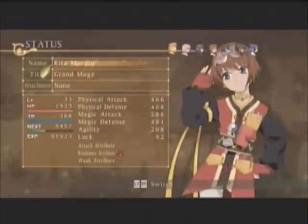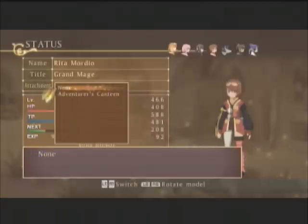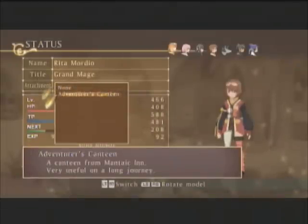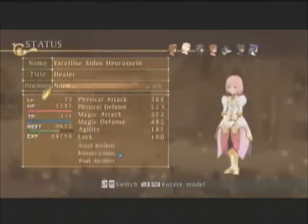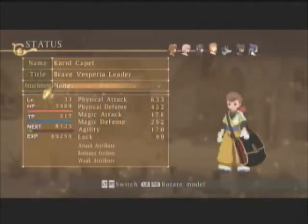Here's something I didn't get to show yet — if you go down into the character status and go into attachment, you can attach certain stuff, like extra objects or costume items. The canteens that the innkeeper gave us can all actually be worn. I'm going to show you what they all look like.